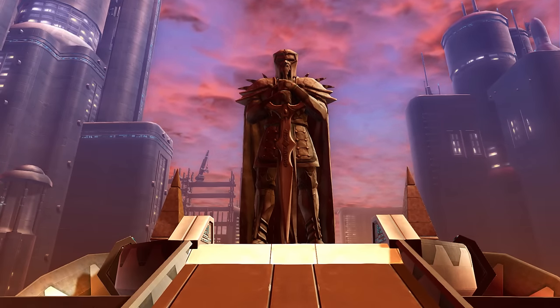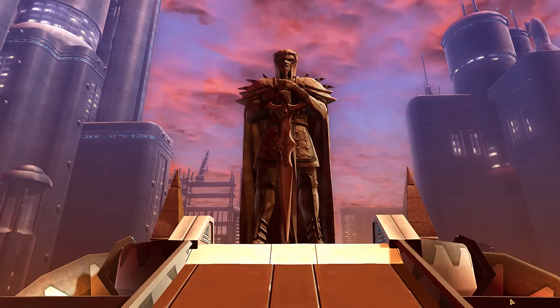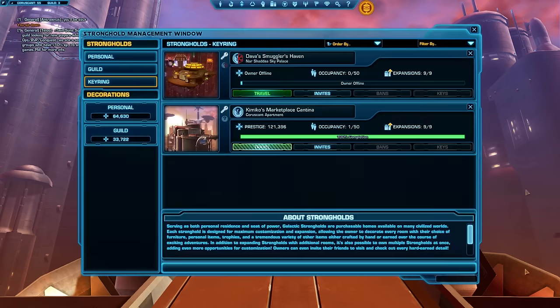So that was Alexia's, also known as Kimiko's Stronghold on the Coruscant stronghold. You can visit it by visiting the Red Eclipse server and it will be titled as Kimiko's Marketplace Cantina. I believe they've set it as Republic — if it is, go visit it.